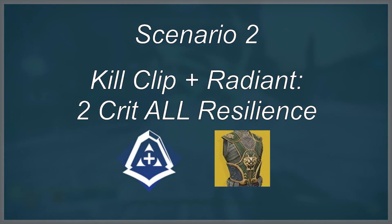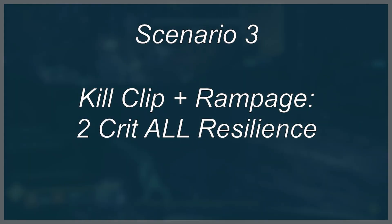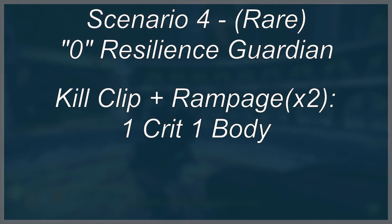This is where we get the ball rolling. Securing a kill and reactivating Kill Clip with any amount of Rampage stacks will allow you to 2-tap precision kill all resilience Guardians — no Radiant needed. On the off chance you're against a Guardian with 0 resilience, you can easily 1-crit, 1-body them with Kill Clip activated and 2x Rampage stacks. If you have access to the Rampage Spec mod, be sure to equip it as it allows 4.5 seconds to chain kills, keeping Rampage active.